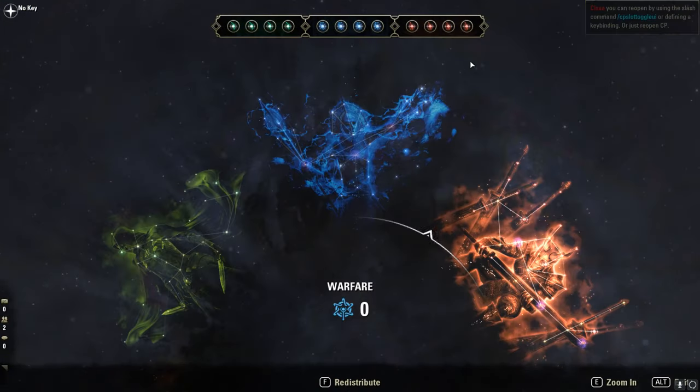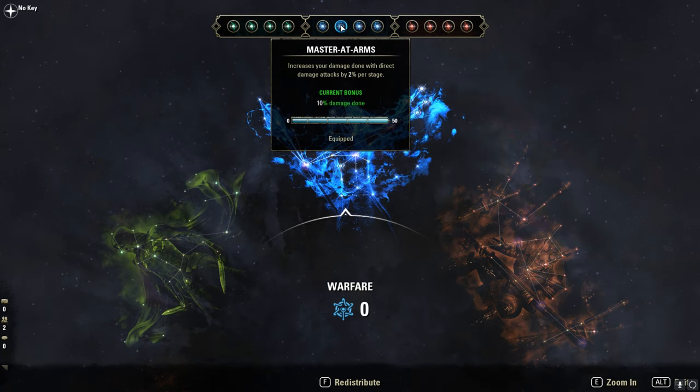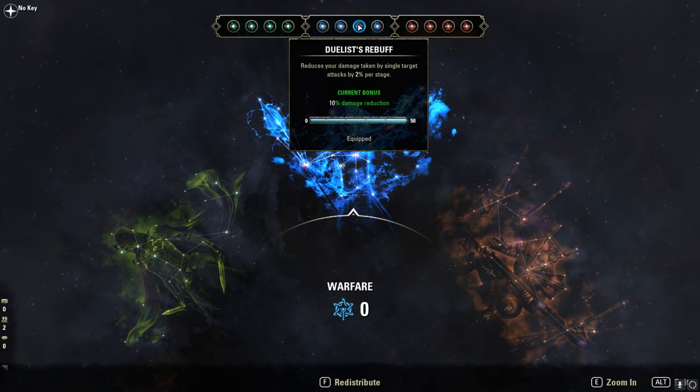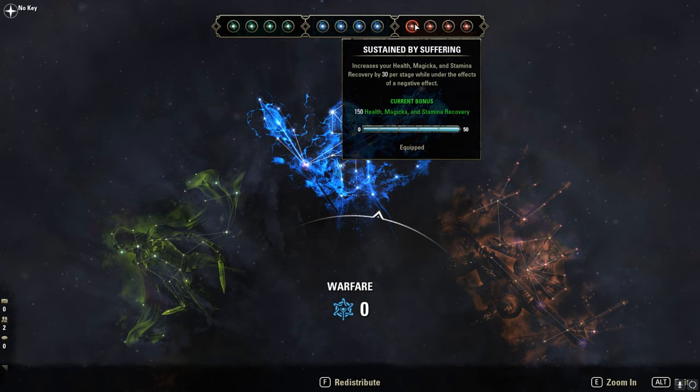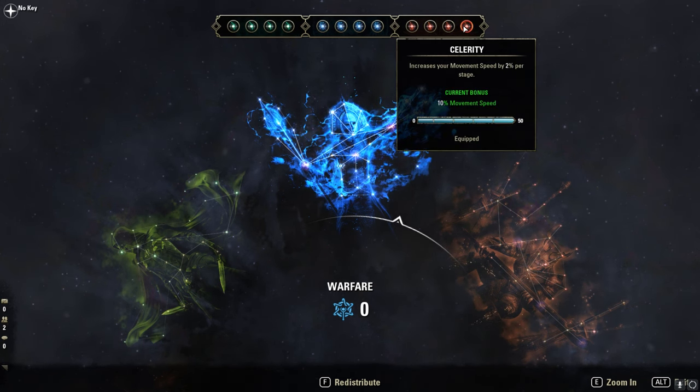Champion Points — pretty basic. Biting Aura for more AOE damage, Master at Arms for more direct damage. Then: Ironclad, Sustained Suffering, Pain's Refuge, Slippery, and Céleste.